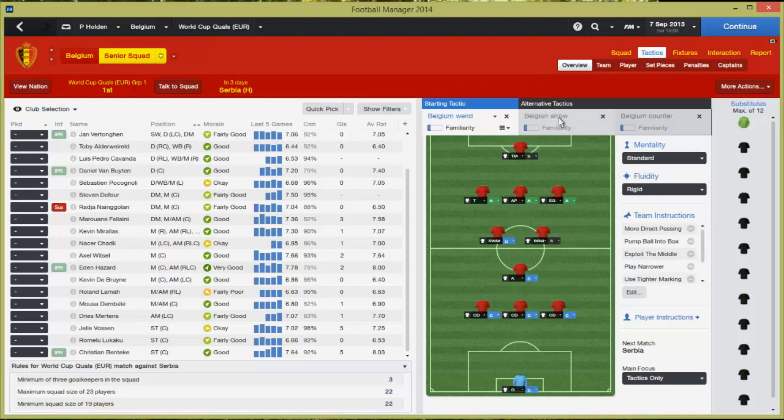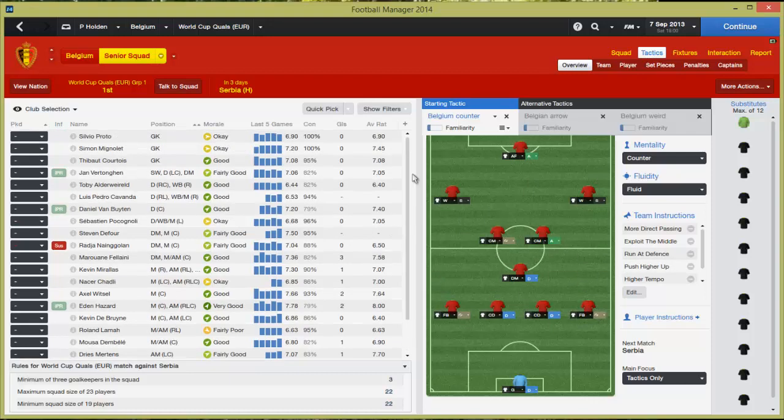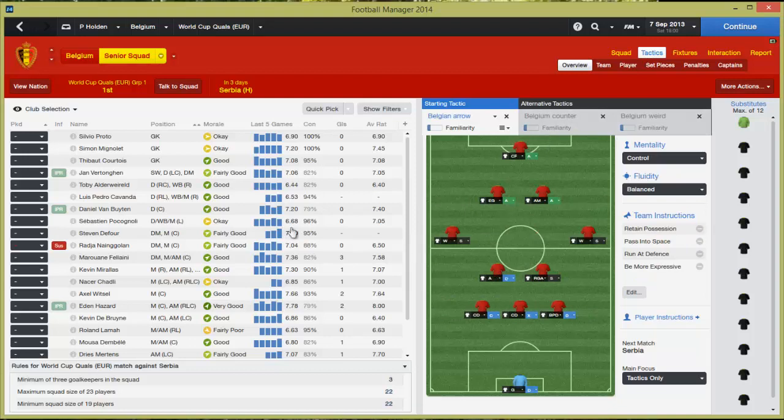The other two tactics I have: there's this weird one here which I don't think will work, but you never know — weird tactics occasionally do work. And then just the standard one that they had, which I've altered slightly. That's probably what I'll use if the Arrow doesn't work, but it would mean I'd have to play full-backs. Belgium have quite a few full-backs, but they're not up to the quality of the centre-backs, which is why I've decided to go three at the back.